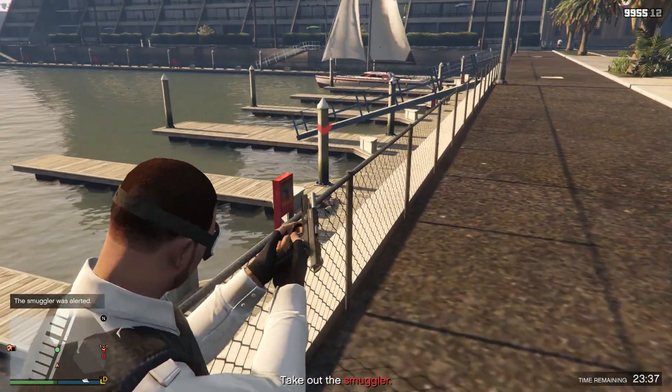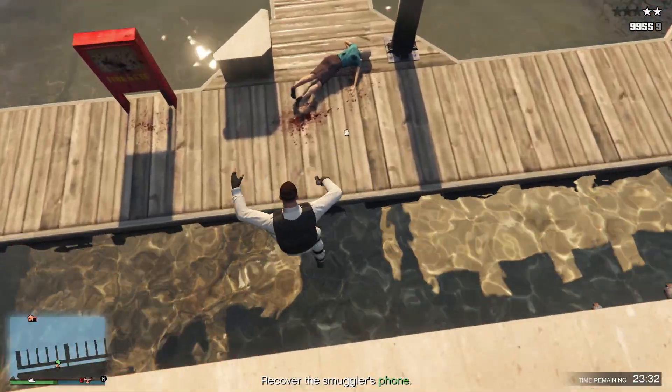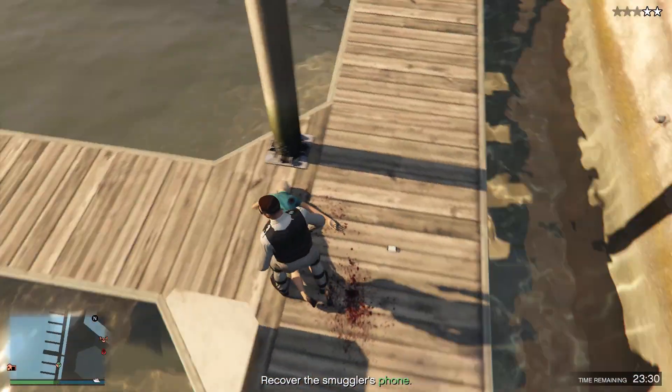To begin, you have to locate the smuggler. For me, she was located at the dock area down here, but it might be different for you. It did take me a while to find her, but you will eventually.